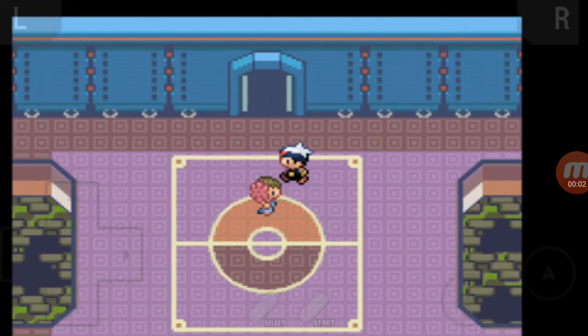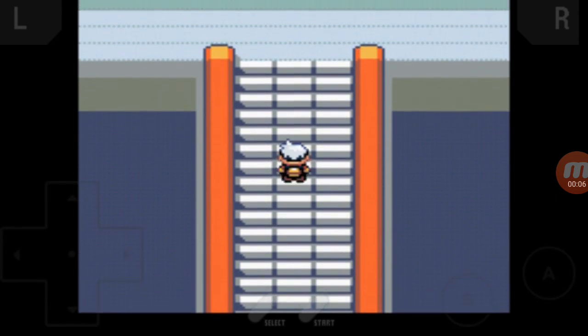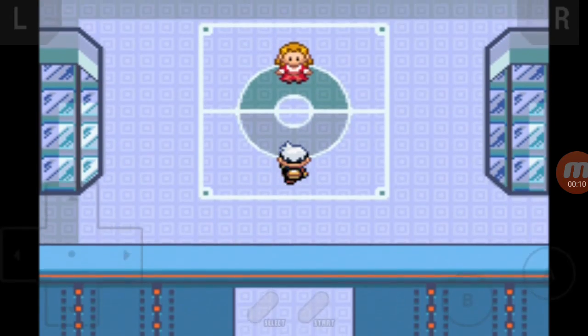Hey guys, Anika's back here with another episode. In the last episode we managed to beat Elite 4 Phoebe, and in this episode we're going to be versing Glacia, I'm pretty sure her name is.